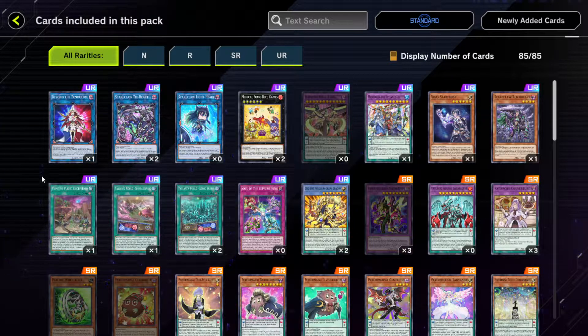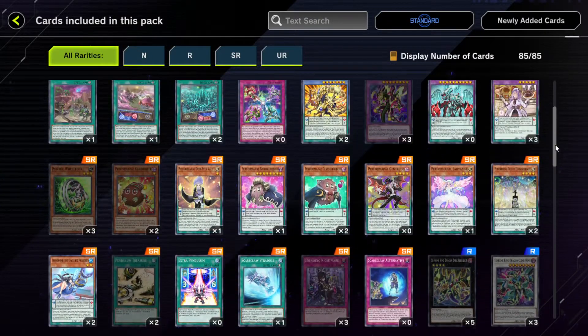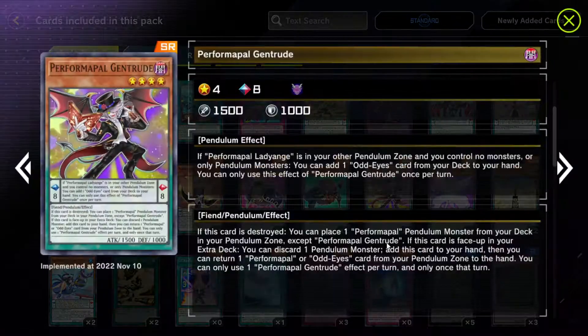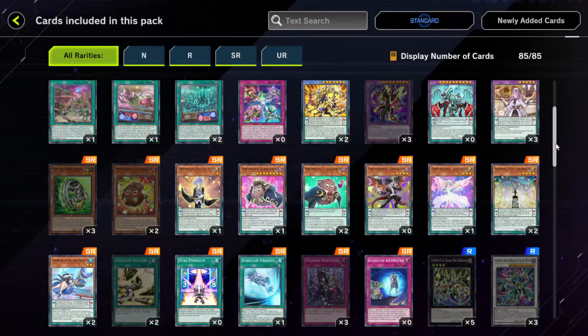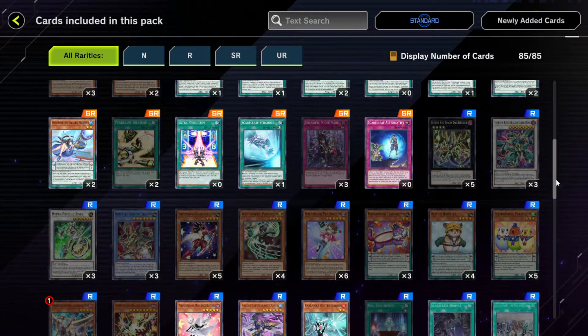I kind of just felt like recording this. In terms of all the new cards in the selection pack, I feel like they're pretty damn mid. I guess I should be a little salty that I didn't get any copies of Gendrude, but whatever. Like this card here — I'm pretty sure this is just an anime card. I don't think it's actually playable.